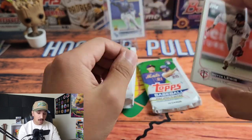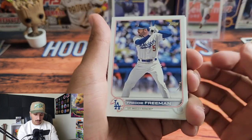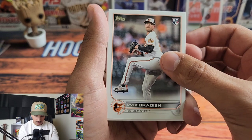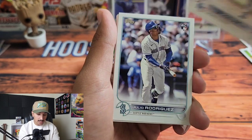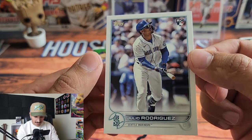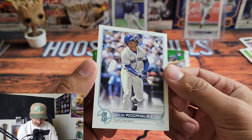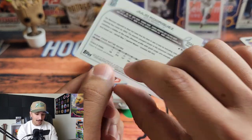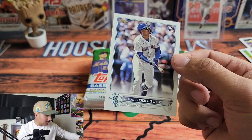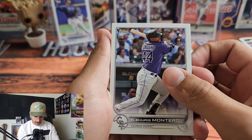Let me know who you think is going to take the next game of the World Series. Here's Royce Lewis — definitely going to sleeve and top load him. Freddie Freeman in his Dodger uniform, Kyle Bradish, Tony Gonsolin. And there we go — Julio Rodriguez! This is a fantastic looking card, looks like he's watching a home run leave the stadium. This first box has been absolutely fantastic.